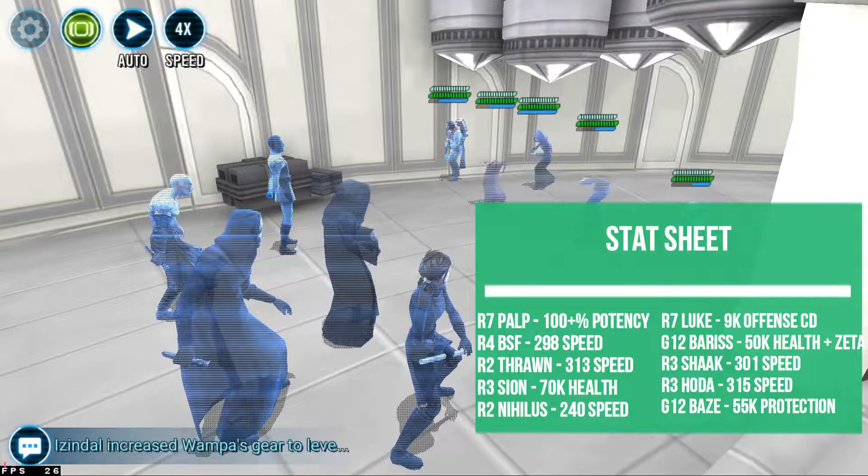The idea behind this is that Luke on his leadership reduces all your characters' speed to his base speed, which is pretty slow. However, we're utilizing this Palpatine squad here as his leadership doesn't rely on speed.